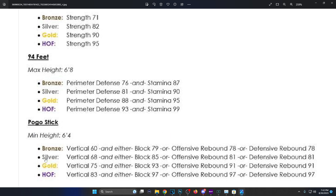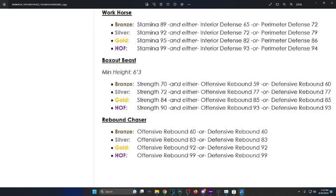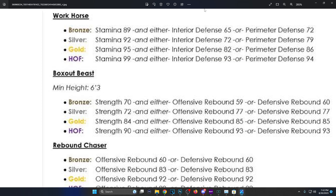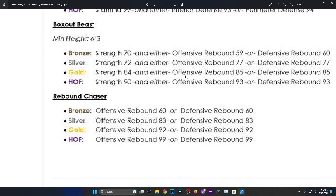Pogo Stick: you gotta do a lot — vertical up, block 99, offensive rebound, and either one of the other requirements. I'm sure big men who always go 85 vertical and 99 block will still get it. You gotta have either one of the listed attributes.